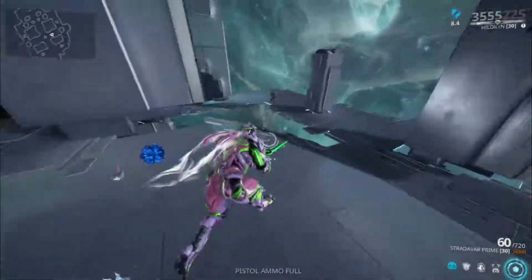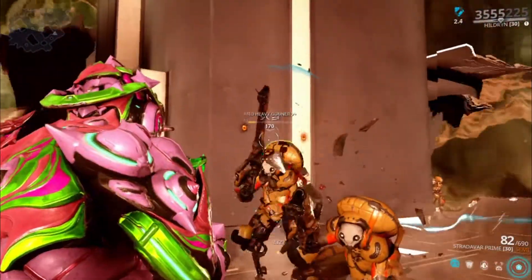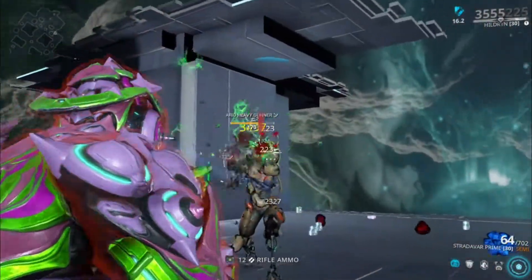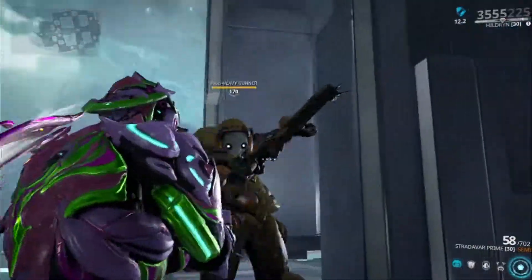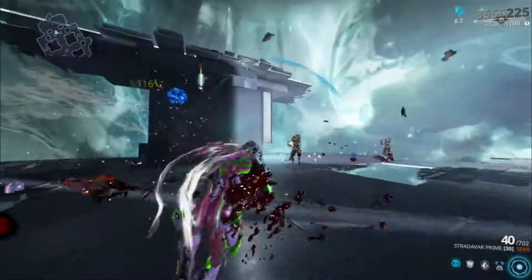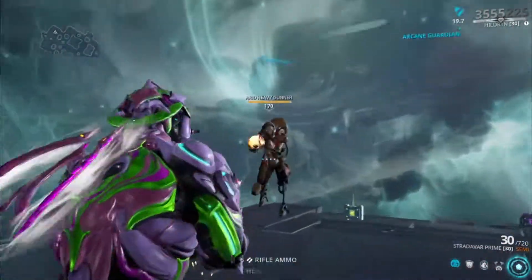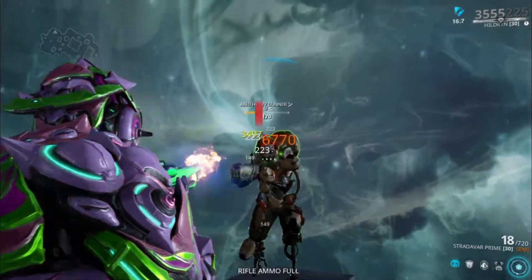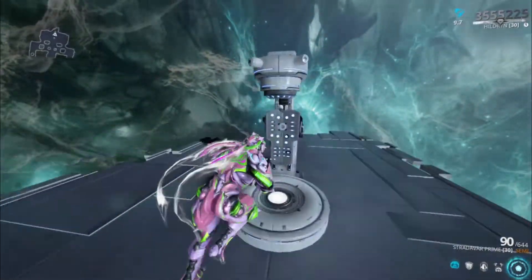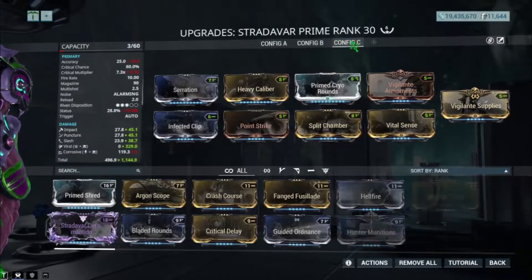It takes a few shots for body shots — probably around 10 to 15. Let's do headshots. Around three to five shots for headshots. Let me try to get more consistent results. I missed some headshots, but I would say three to five shots is the most common result. From my testing, I actually nailed three shots sometimes — that might be lucky with the Vigilante Supplies proc. Four shots is a little more common, five shots is pretty much the max, and six shots if you're missing your headshots. So that's the second build.